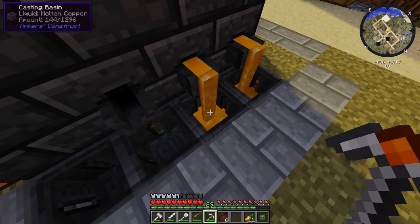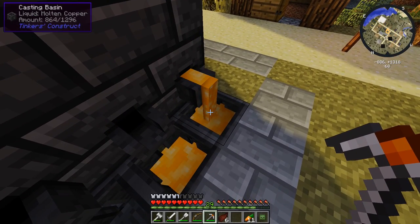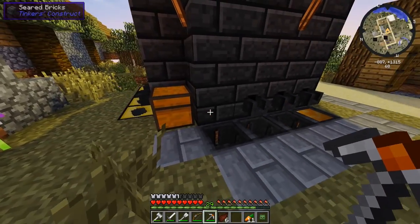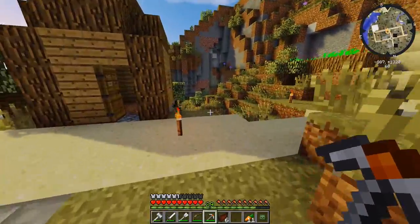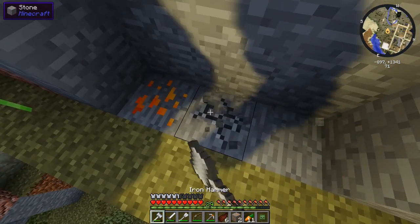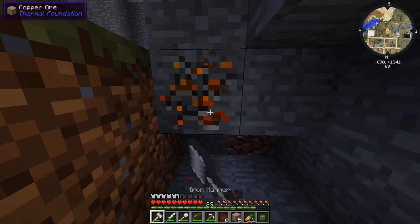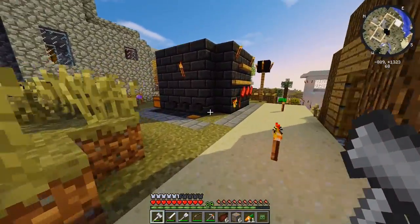Oh whoops — stop leaking into there! It's not going to finish — 1,152 millibuckets, oh look how close that is. I am so bad — I literally need like one more nugget. Wait, there's copper right here! How coincidental — thanks, Notch, for putting this copper right here, perfect placement. This is actually a pretty good vein of copper, pretty nicely sized. I'll gladly take that and go throw it into the smeltery. That way I don't look like such an idiot now.